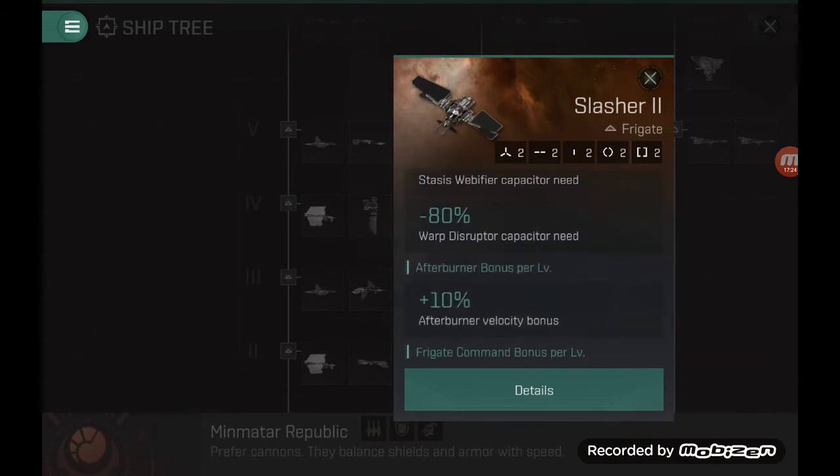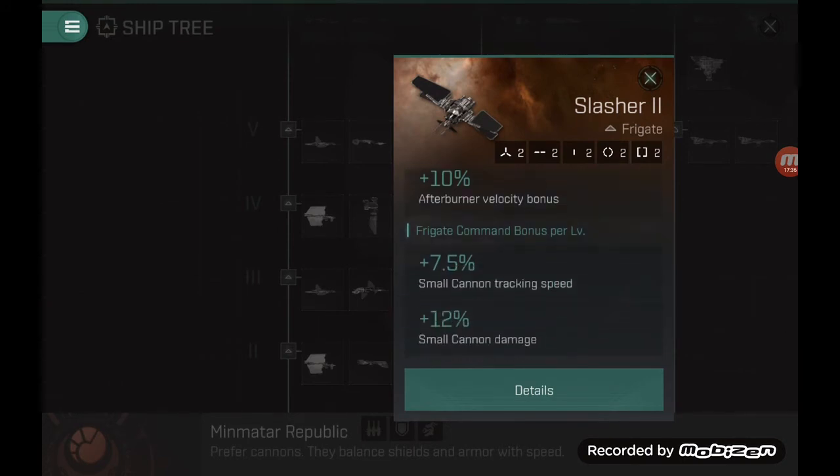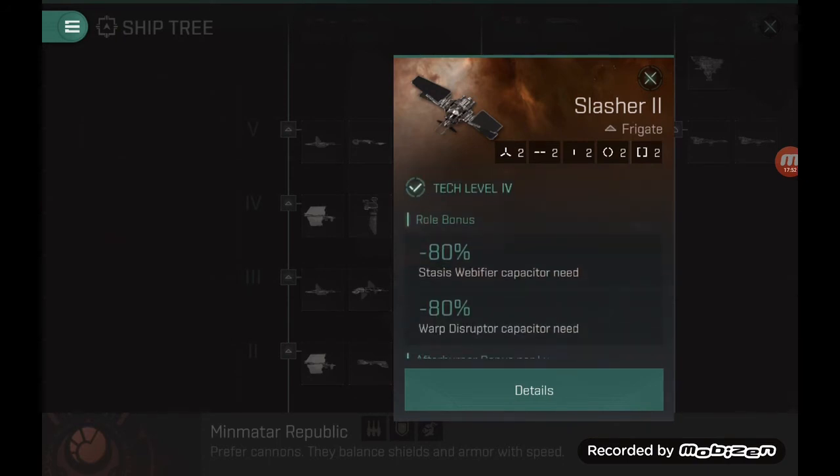The Slasher 2 has bonuses to afterburner, so you'll use the afterburner for speed tanking — meaning you won't be affected by warp scramblers. You get very nice cannon damage from the frigate command bonus and good tracking speed. At tech level 4 you also start getting engineering rigs — two weapon rigs, two high slots, two medium, and two low slots. That's a nice upgrade from your standard Rifter.